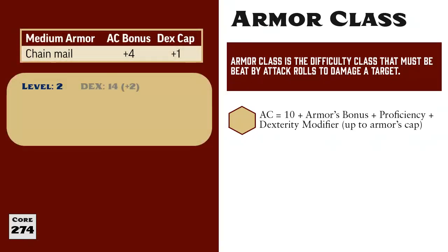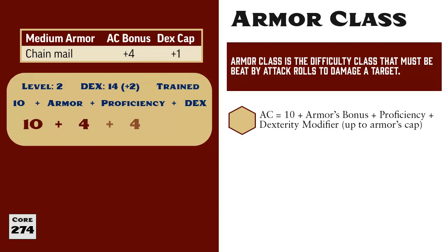Let's say you're second level with a 14 dexterity and trained in medium armor. If you wear chainmail, your armor class will be 10, plus chainmail's AC bonus of 4, plus your proficiency bonus of 4 — that's 2 for being trained plus 2 more for being second level — and finally plus 1 for your dexterity. Although a dexterity of 14 gives a modifier of plus 2, chainmail has a dex cap of plus 1, so you only get plus 1. That gives a total armor class of 19.